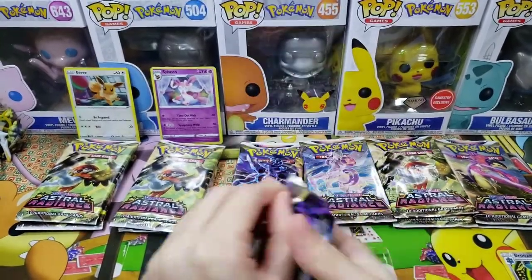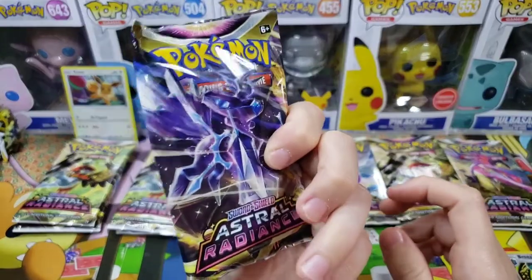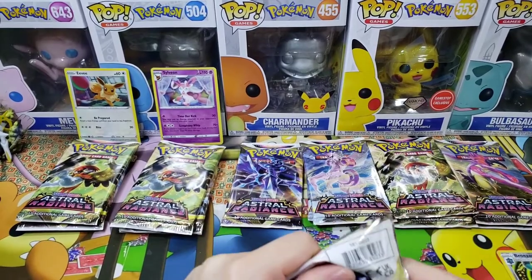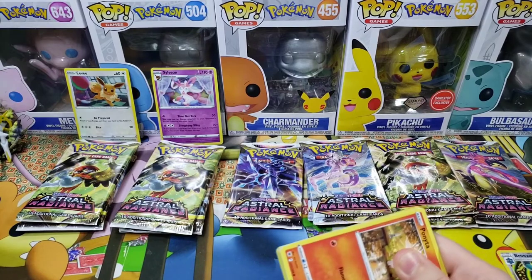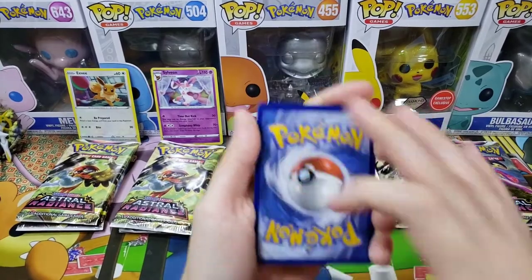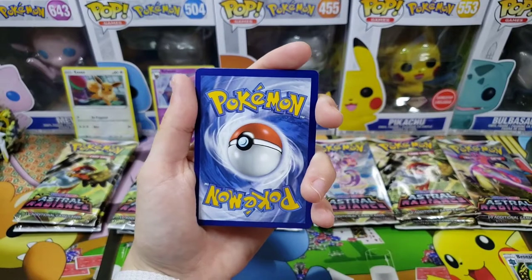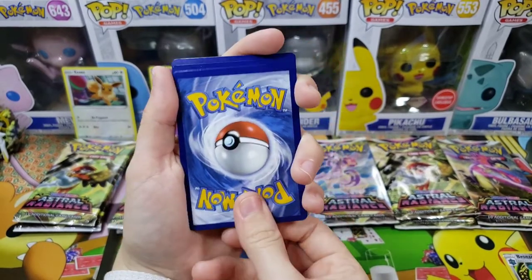We're going to need to get a binder for the set since we don't have one yet. Moving on to the Dialga pack — or Origin Form Dialga pack, as it's properly known. I'm excited to see what's in this one! Three to the front, guess the energy — I'll go Psychic, I'll go Water.